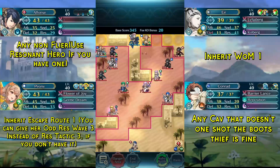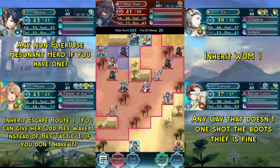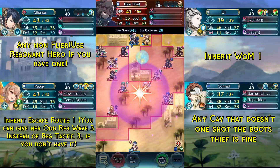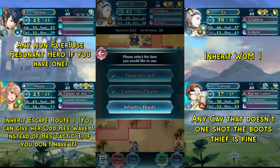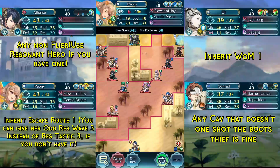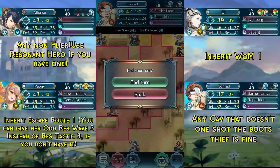Quan cannot actually attack and kill Conrad because he has to rally first, and while he rallies he is blocked by the blue thief. As such we can use the lightning charm to weaken the blue thief, allowing us to finish him off with Eyre, which gives us the boots. We use those boots to move Peony over to block the red thief, and Conrad retreats into the corner to block permanently.